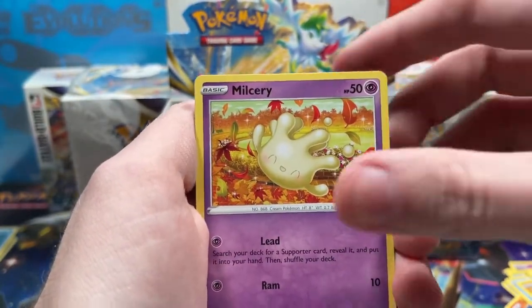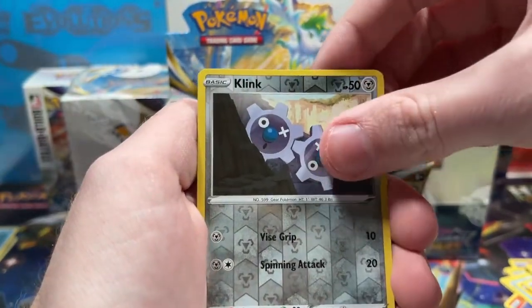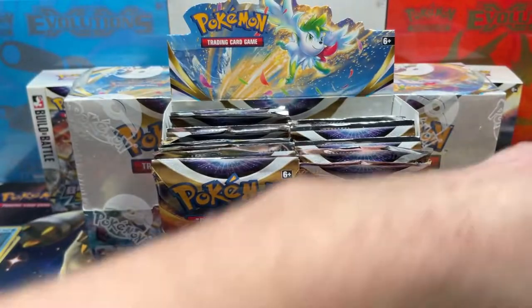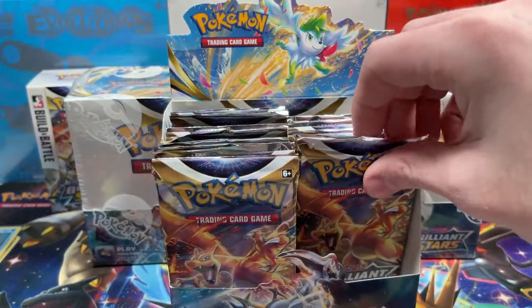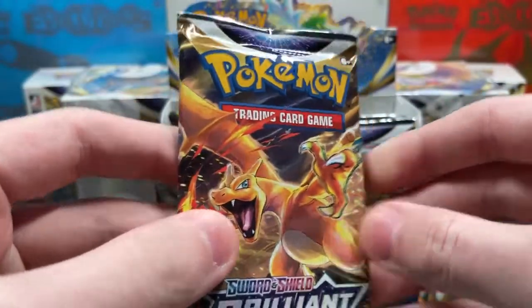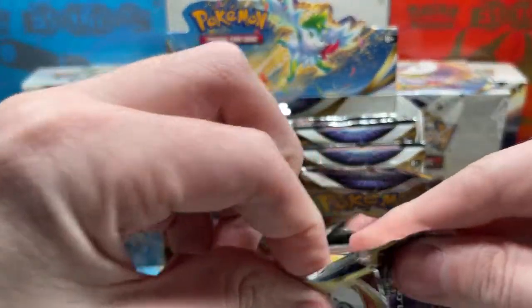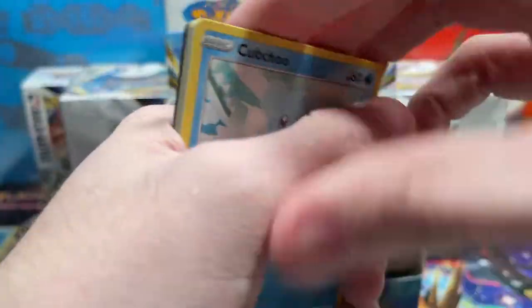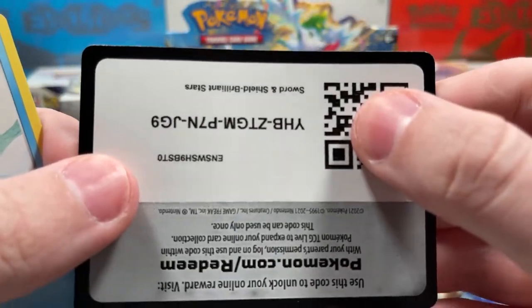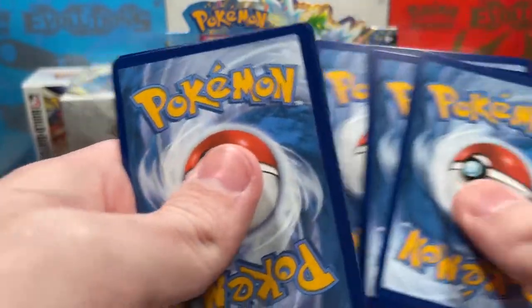We've got a Starly, Milcery, Karrablast, Klink Reverse, and a regular rare. Really not a whole lot of big hitters yet, but there's still a lot to go. Hopefully we can get some more character cards. I only have one character card as of this video, so I need some more — whether it's an alternate art or just a regular, I don't even care.